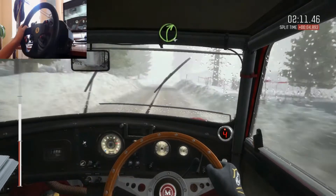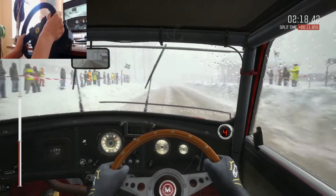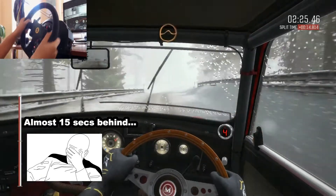Left 4 fast junction, 130. Left 4 don't cut, and right 4 open, continues for 80. 60 bridge, 130, keep right, over jump.